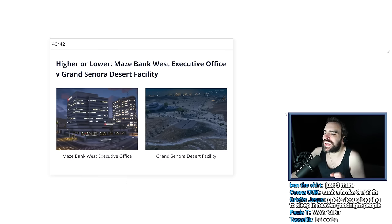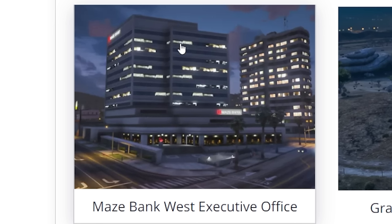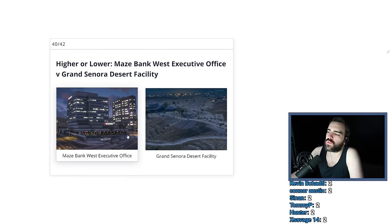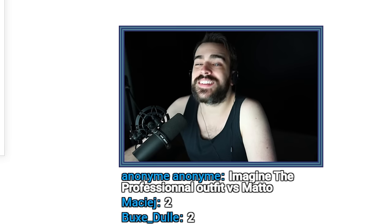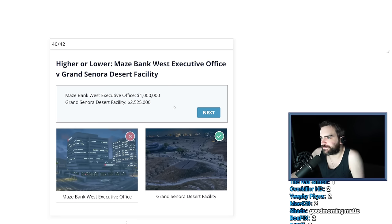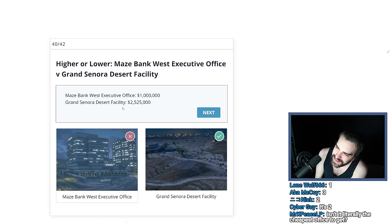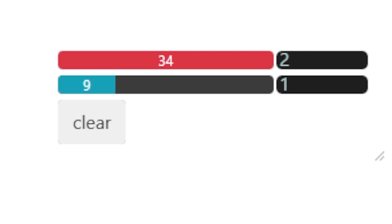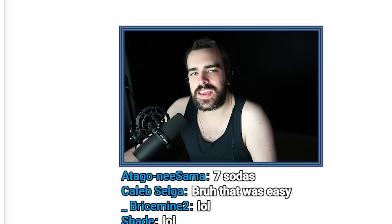Maze Bank West Executive Office versus Grand Sonora Desert Facility. I purchased the office, so it has to be inexpensive. The facility was worth around the same price — we saw it before and it was worth like $2,000,000 to $2,500,000. This one probably worth like $3 million and it's the Executive Office — sounds expensive, gonna go with the office. But I purchased it, it had to be cheap. I'm so dumb. It's probably one of the oldest buildings in the game — the cheapest of the offices, of course it is. That's why I have it. Executive Office came out in 2016 or 2015?